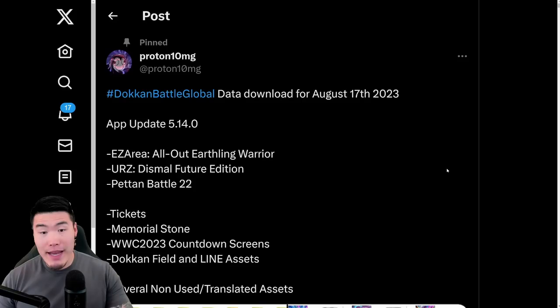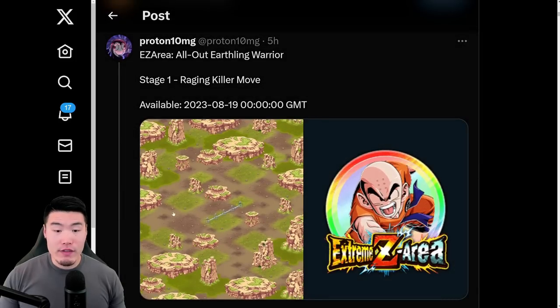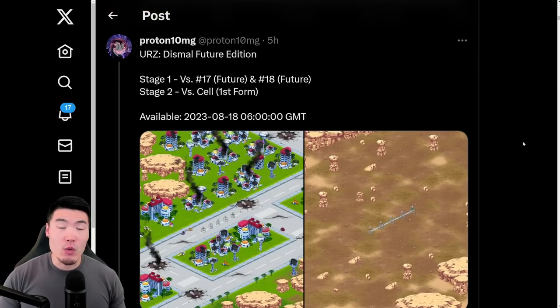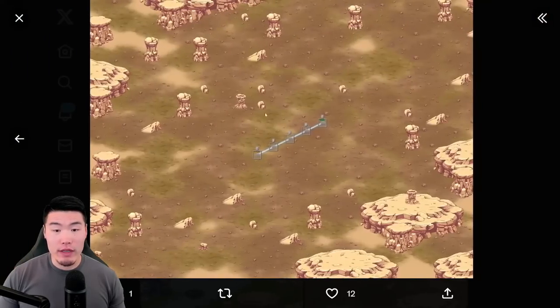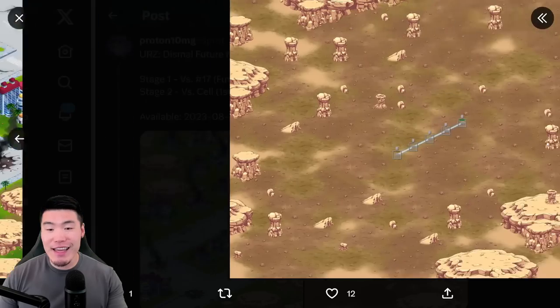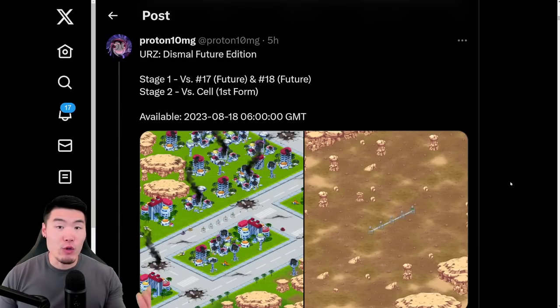And now getting back to the assets. We're starting with the Extreme Z Area Event for LR Krillin — this is the stage and this is the Extreme Z Awakening. We also have some new Ultimate Red Zone stages for Dismal Future: the first one is versus Android 17 and 18, and the second one is versus Cell, first form. Obviously more stages to come in future updates.